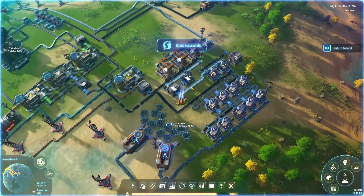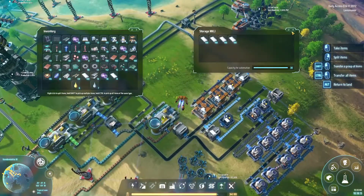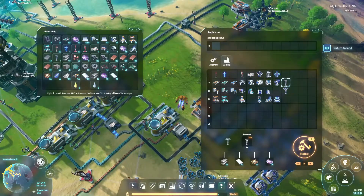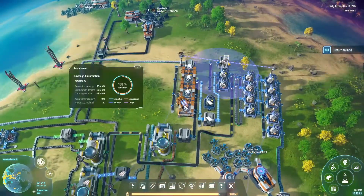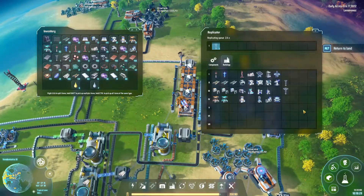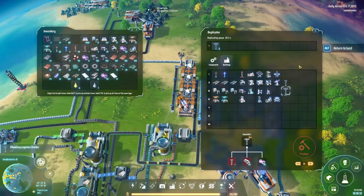I probably need to start some other research going. We go further north — further this way, I don't know which way is north anymore. Hello, where are we? Titanium — can I have some please? Thank you. So let's build one of these guys. We just need the 80 titanium alloy now. I want two of them.